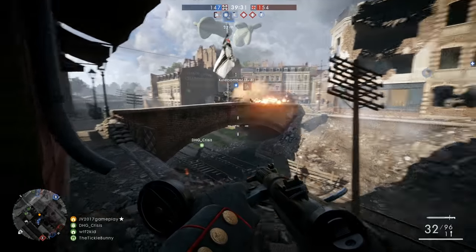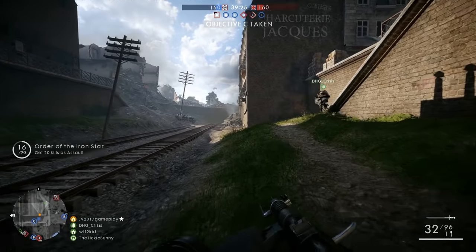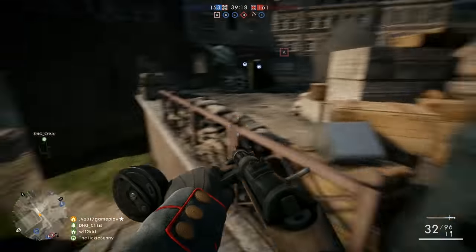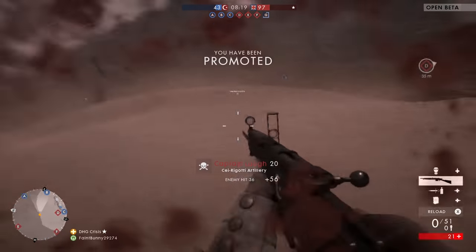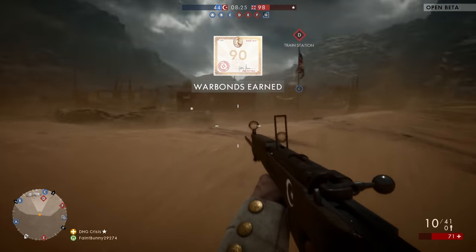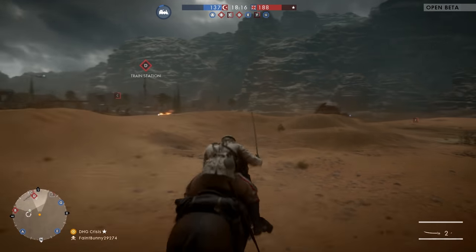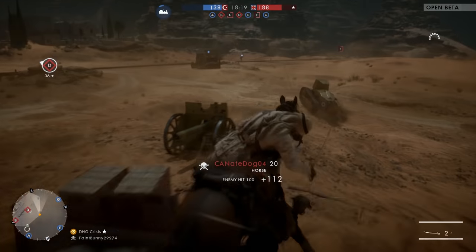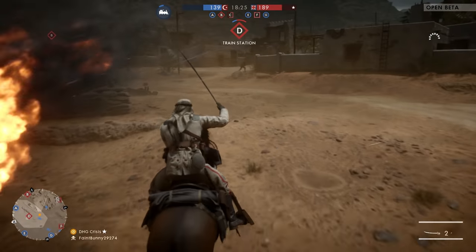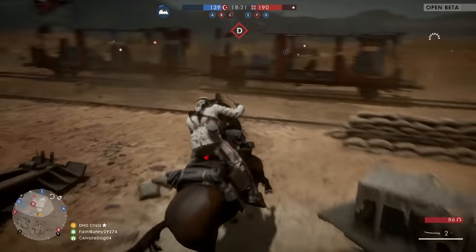The progression system is a retuned version of the same approach from previous games. Each class has rank requirements to unlock new guns and other tools, but instead of unlocking weapons through playtime, you must now purchase them after unlocking them using War Bonds. War Bonds are the new currency system earned through ranking up individual classes as well as overall rank. This provides more flexibility so you don't have to unlock several guns before getting to the one you really want. Depending on performance, it may take anywhere from 30 minutes to an hour of playtime with an individual class to rank it up. Class leveling is separate from overall rank, so as you rank both up simultaneously, those War Bonds will stack up quickly.